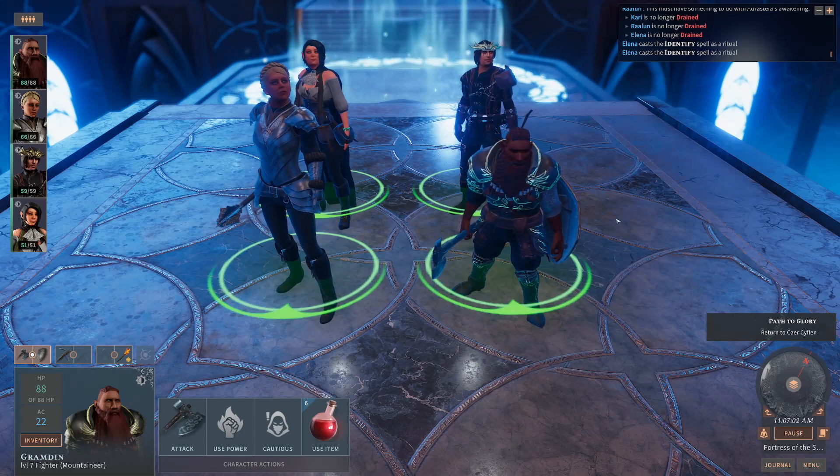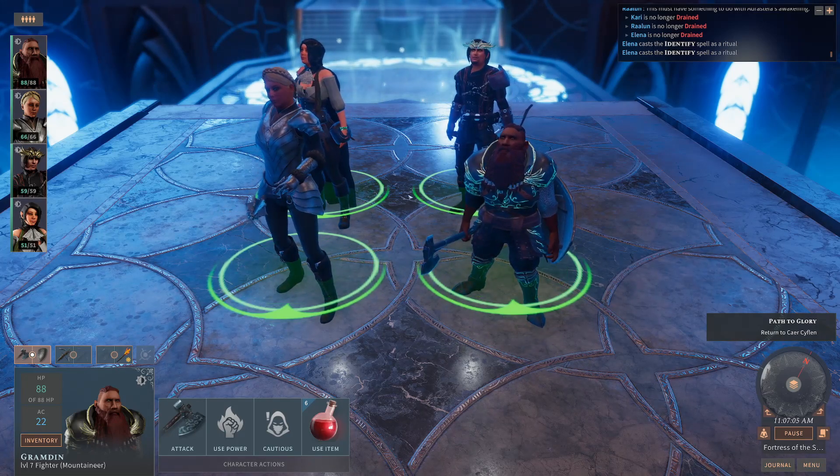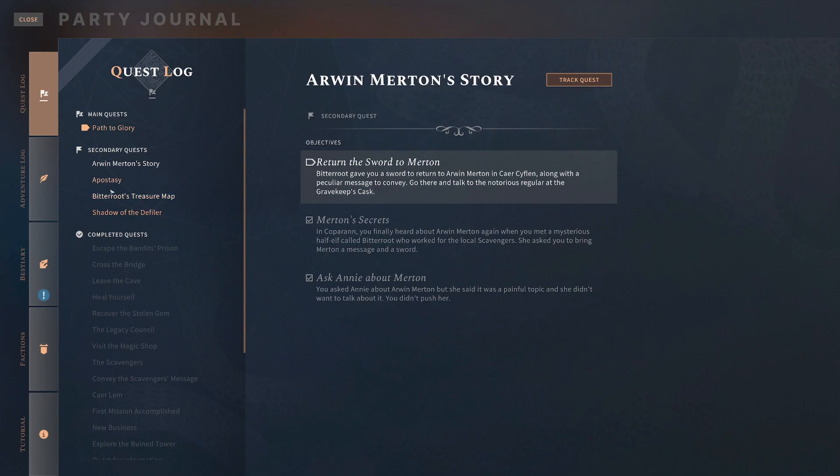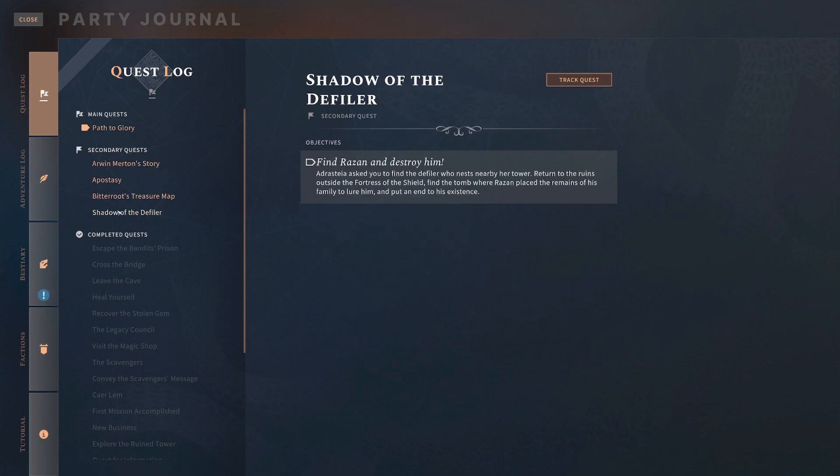We left the party in the Fortress of the Master last time — or the Tower of the Master — and we had a quest to return to Caer Kivlin, which we are going to do. However, we are also going to try and do this side quest today, which is to find Razan and destroy him. Razan was the defiler who was basically trying to attack the dragon at the end of the quest, and we managed to kind of shoo him away. Adristea basically came along and got rid of him but has asked us to go and destroy him.